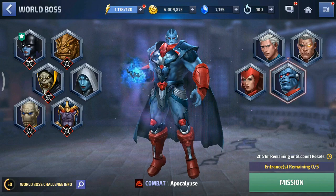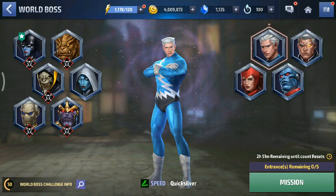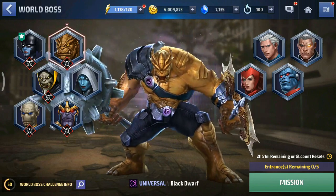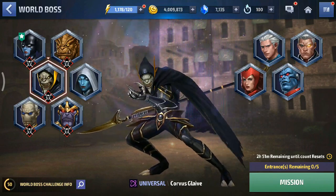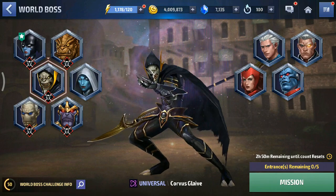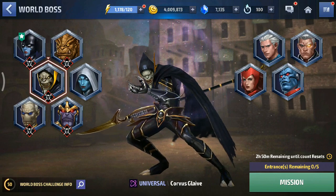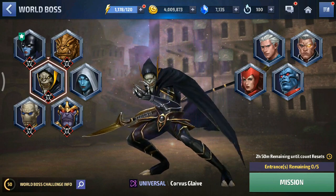I put out a video about Pietro and how to unlock him - you have to do 5 clears of every world boss on normal, and you have to do the Quicksilver stage a certain number of times. You can check out that video via the eye button in the upper right corner. We unlocked him, built him up, and I'll be showcasing Quicksilver's world boss ultimate potential in a new video.